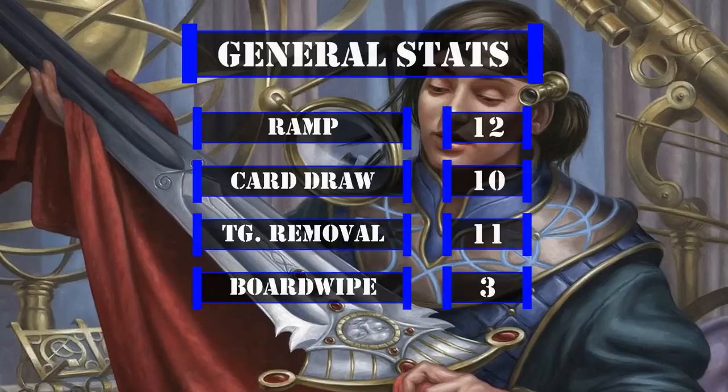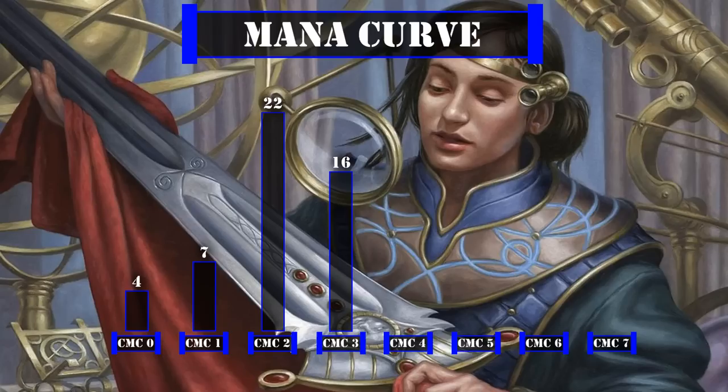Looking at our mana curve: 4 zero-drops, 7 one-drops, 22 two-drops, 16 three-drops, 7 four-drops, 4 five-drops, 4 six-drops, and 1 seven-drop — leaving us with a somewhat aggressive curve that aims to get Tetsuo out quickly, then load him up with powerful equipment and have him swing in to cast free spells or deal extra damage until he's able to win through commander damage. Currently, this deck is valued at $64.90, not counting the price of basic lands or shipping, calculated using the cheapest listed marketplace price on TCG Player at the time of this recording.